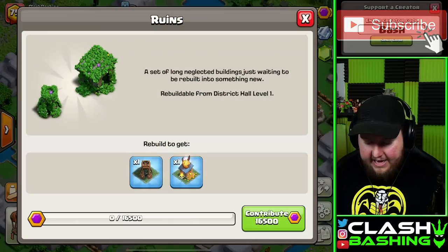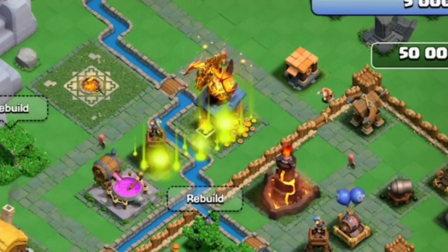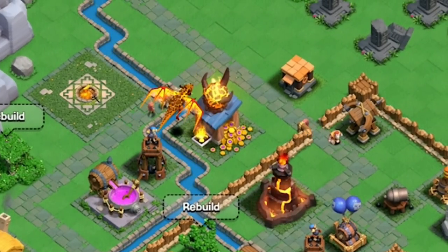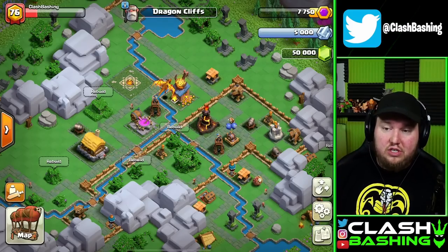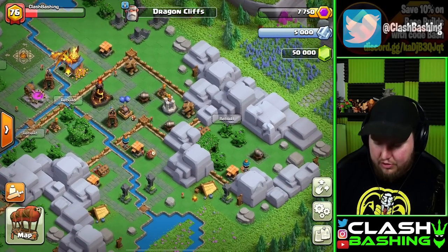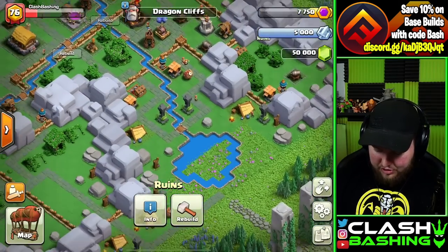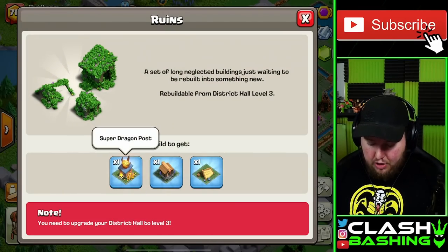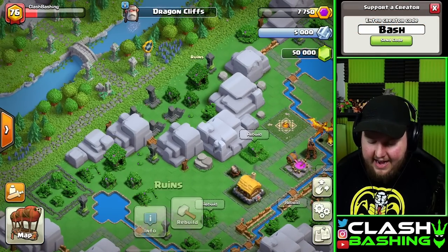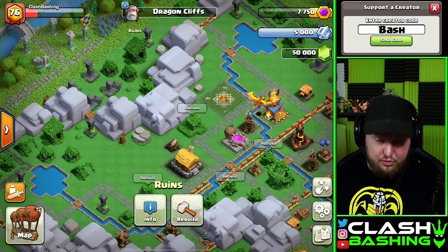At Level 1, we can rebuild Ruins to get our first Super Dragon Post. Now we will have a Super Dragon on defense, and that's what makes Dragon Cliffs so tough. When you get this finished up, there are tons of Dragon Posts all around — there's one over here, another Super Dragon Post over here at Level 3, and another one up here. There are tons of Super Dragon Posts; I believe it gets up to 6.